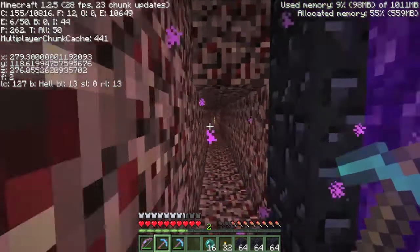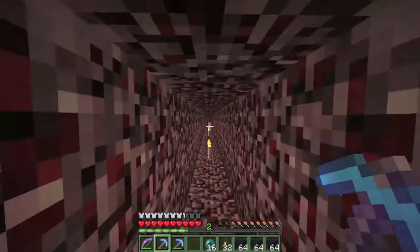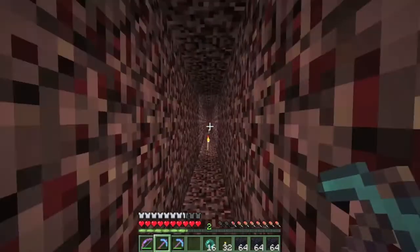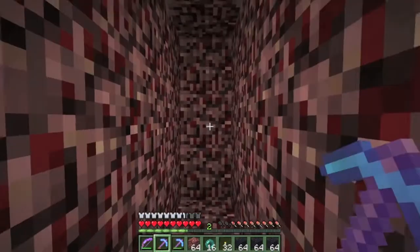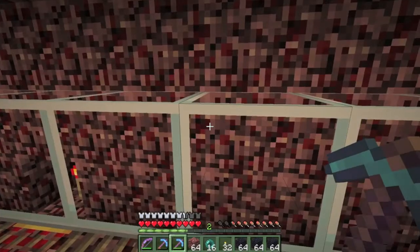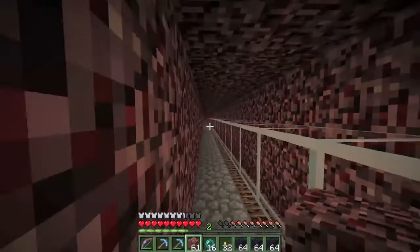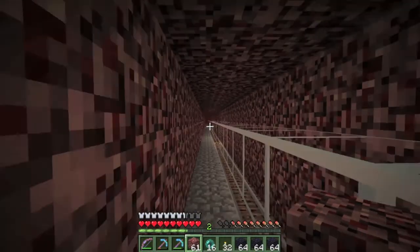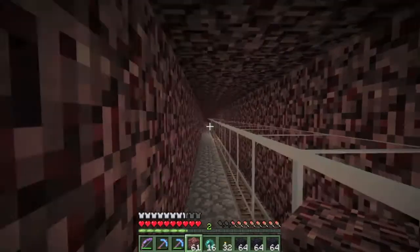The problem is when I first created the overworld nether portal and divided the coordinates, I divided it by two instead of eight. That leads to disaster, as I quickly found, because you end up digging way farther than necessary. I used constantly a billion stone picks and other things. I went out to 8000x8000z when I entered the nether portal — and that was just plain disaster.